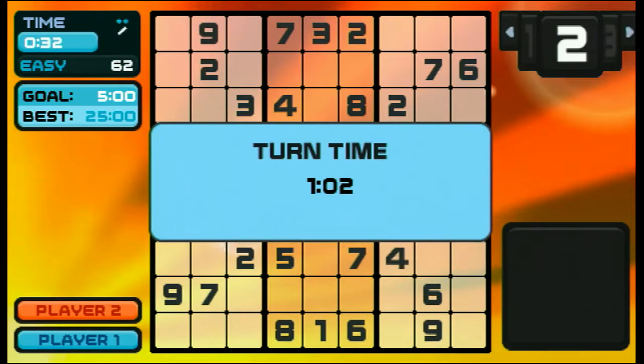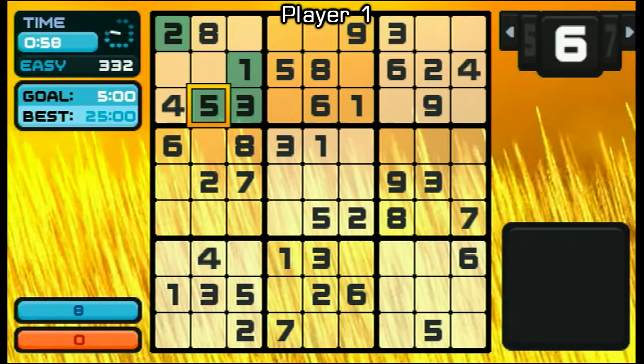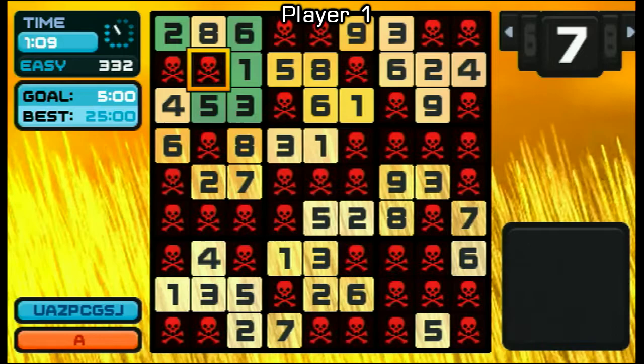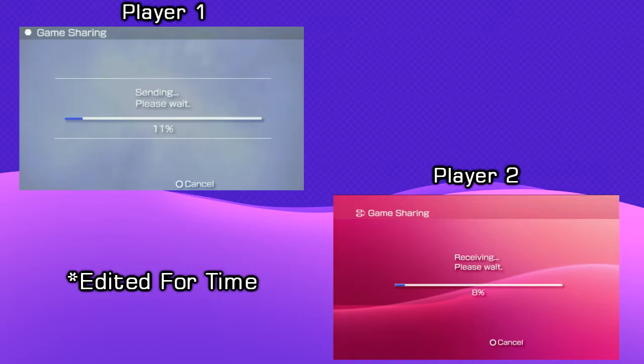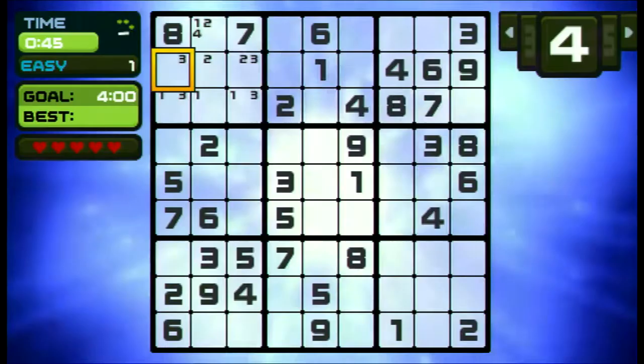Now let's look at the multiplayer modes. In Past Sudoku, you and up to four friends take turns inputting numbers on the board, with the goal being to input more numbers faster than the other player. This is pretty nice because it can be played with just a single PSP. Wireless Sudoku has a few options underneath it. In battle mode, you compete with other players to fill out as much of the same board as possible. Placing incorrect numbers in this mode results in having your controls locked up for a bit, so you need to plan your moves carefully. In Versus Sudoku, you and a friend compete to finish the same puzzle first. And finally, Game Share Sudoku allows you to send a bite-sized version of the game to a friend. All in all, the game's not really anything to write home about. The core gameplay is passable and the extra modes are nice, but outside of that, it's nothing special.